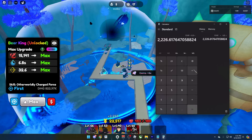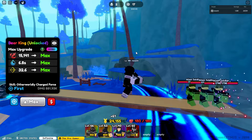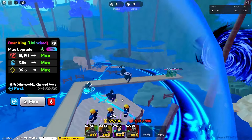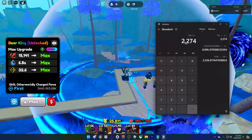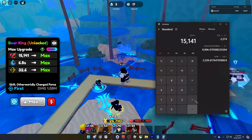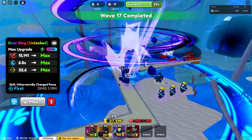Bear King is doing 15,141 damage every 6.8 seconds, so that's 2226 DPS per unit times four placements = 8906 DPS base without bleed. The bleed ticks three times at 758 each, so 758 times three is 2274 additional DPS per unit on every single attack. Adding that on top of the base 15k — calculated over 6.8 seconds times four — he's doing around 10,000 damage per second total.